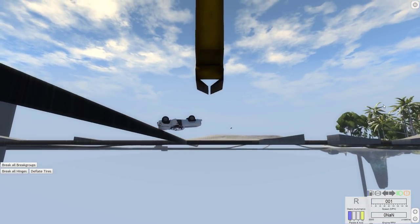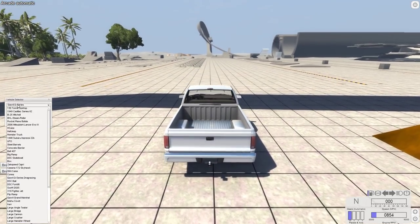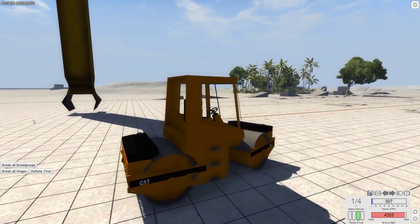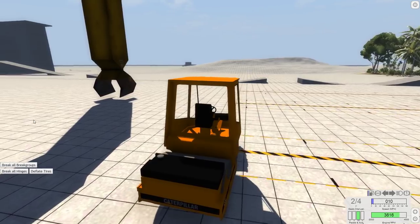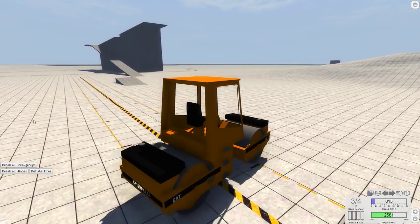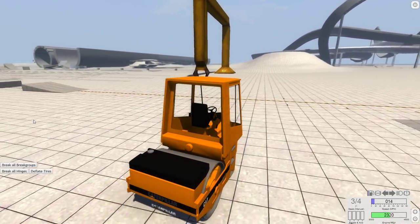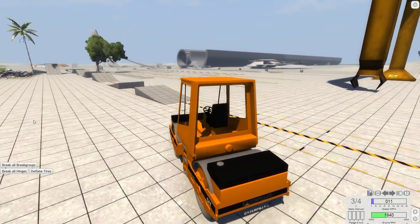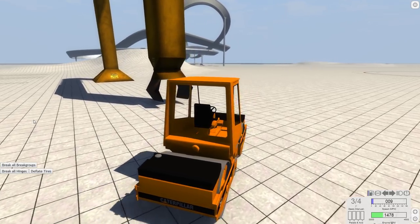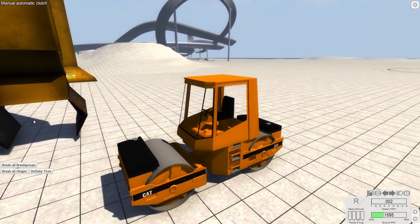Let's try picking up something a little heavier - a steamroller. I don't know what'll happen. It might work or it might just break because it's too heavy. One problem: this is a taller vehicle, so you have to do some finagling to pick it up. This steamroller has a terrible turning radius and is really slow to maneuver - oh my goodness, I look like a drunk driver.